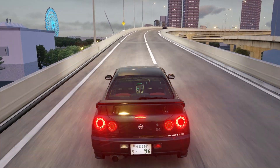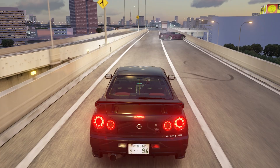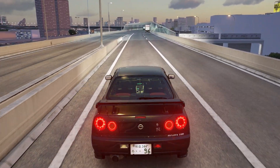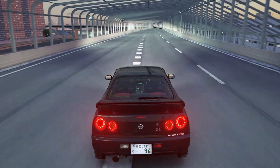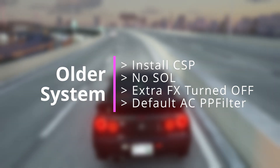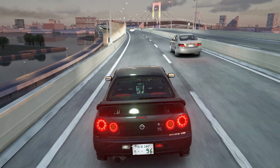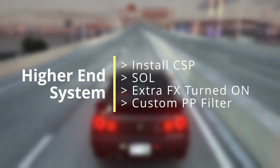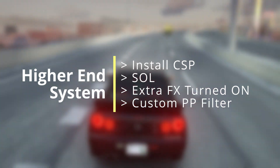So what can we draw from these results? Well, it turns out that a processor that is a decade old is still able to pump out more than 100 FPS consistently when it's paired to a decent GPU. More interesting than that was that installing Custom Shaders Patch brought about a massive FPS increase of up to 40% more frames per second compared to running Assetto Corsa bone stock. So if you're on an older system and need to squeeze out more FPS, having CSP installed and Extra FX turned off will reap you the biggest benefit. However, if your CPU and GPU can handle it, there really isn't much of a performance deficit when you have the suite of must-have mods — CSP, Sol with Extra FX turned on, and a Post Processing Filter.